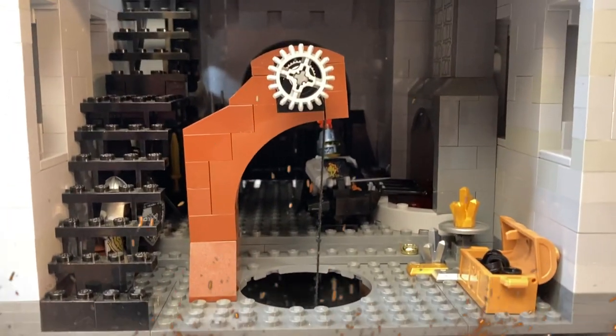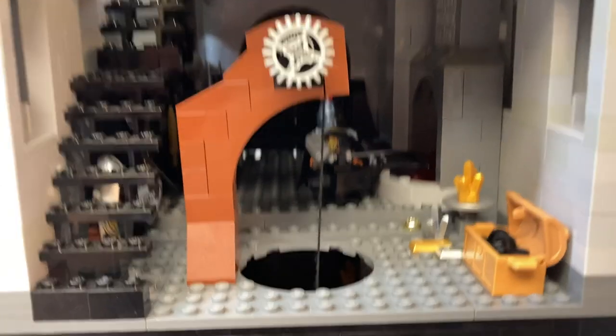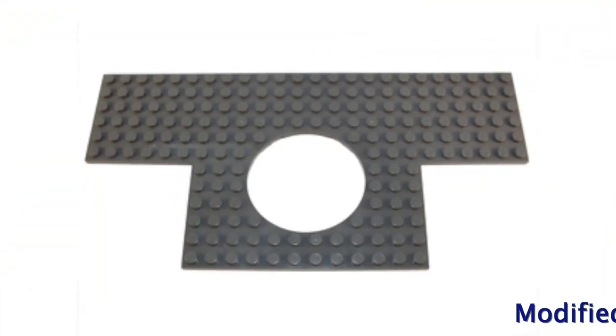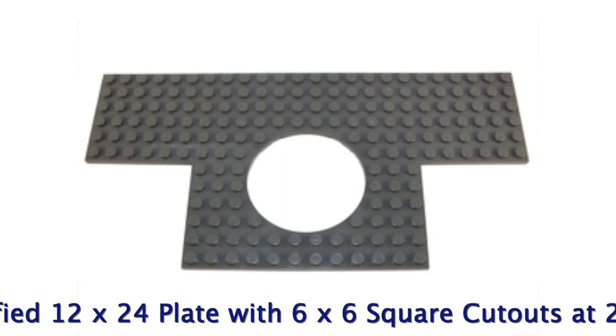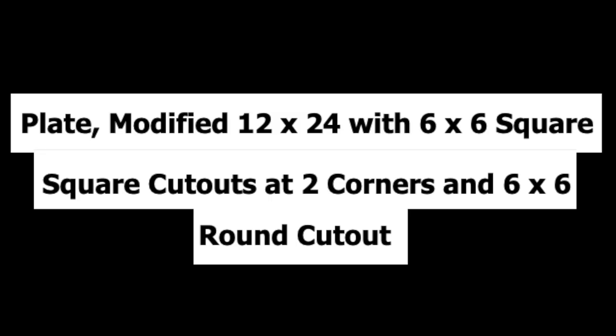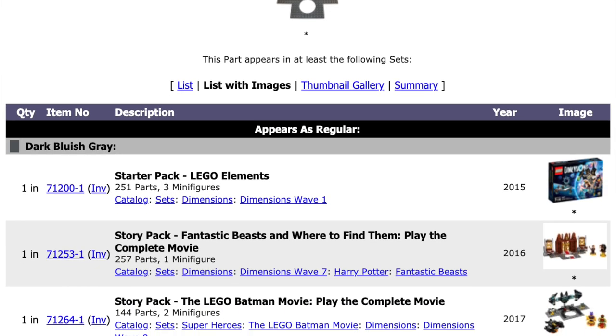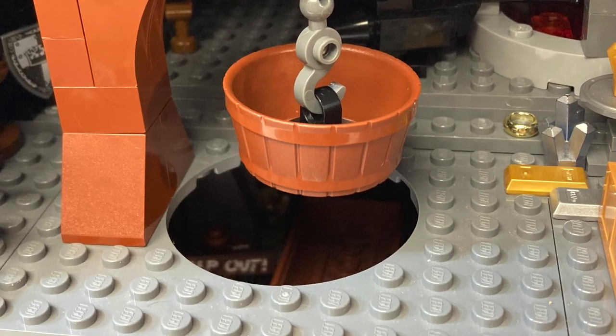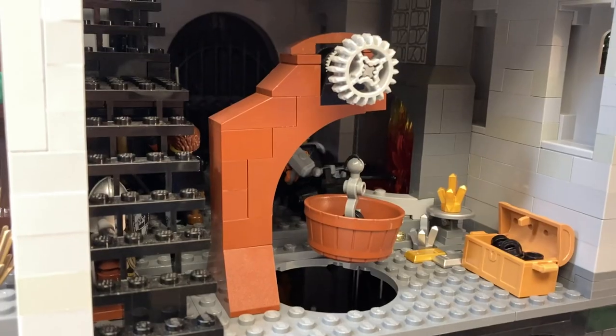That pulley system takes us up to the next floor: the Forge. Let's start with the gaping hole in the floor that we've entered through. It is achieved using this piece — the modified 12x24 plate with 6x6 square cutouts at two corners and 6x6 round cutout. No really, that's the official name for it. It only ever appeared in four LEGO Dimensions sets and seems to have very limited uses, but I am super happy it ended up becoming a core feature of the castle, along with its pulley.